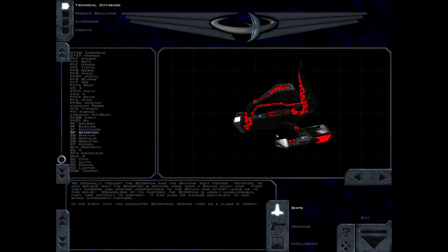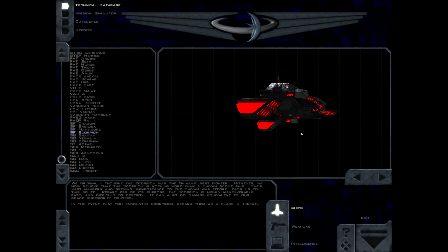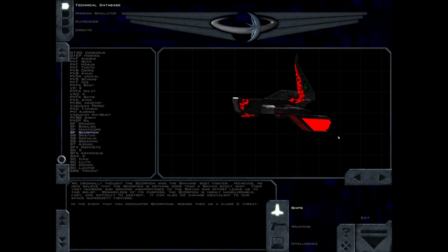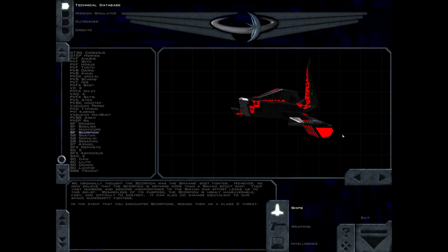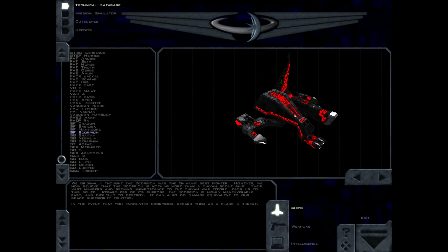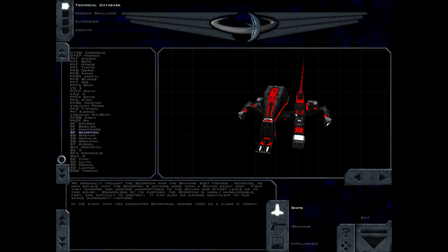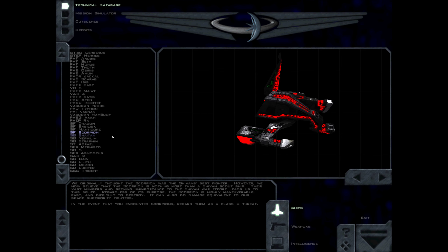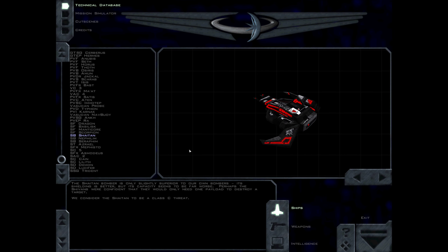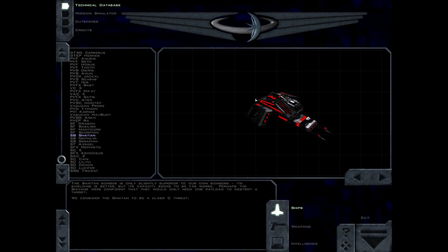We originally thought the Scorpion was the Shivan's best fighter. However, we now believe that the Scorpion is nothing more than a Shivan scout ship. Their vast numbers and seeming unimportance to the Shivan war effort leads us to this belief. Regardless of its purpose, the Scorpion is highly maneuverable, fast, and difficult to destroy. It can also do damage equivalent to our space superiority fighters. In the event that you encounter Scorpions, regard them as a Class C threat. The Shivan bomber is only slightly superior to our own bombers — its shielding is better, but its capacity seems to be far worse. Perhaps the Shivans were confident that they would only need one payload to destroy a target. We consider the Shivan bomber to be a Class C threat.